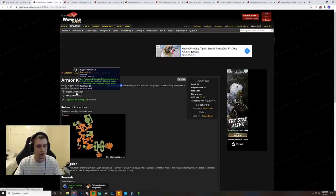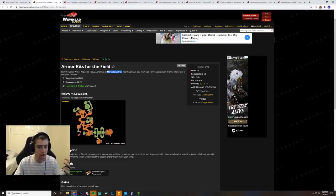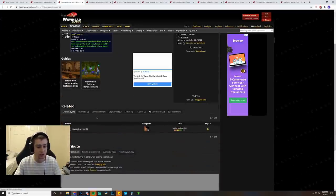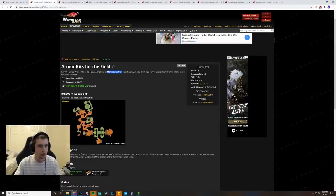Next up is armor kits — just Rugged Leather and Heavy Leather, made by Leatherworkers. You're going to have to go around and get a lot of stuff made by all the different professions. It's quite a bit of leather, but leather's not too expensive, so this is one of the cheaper requests.